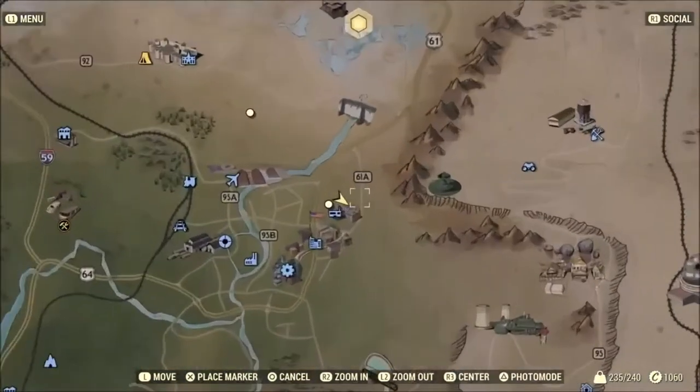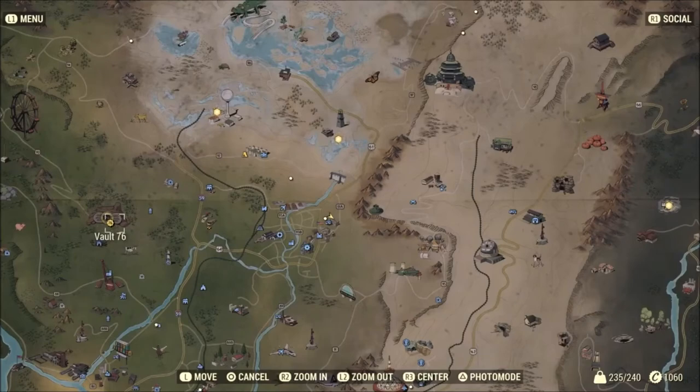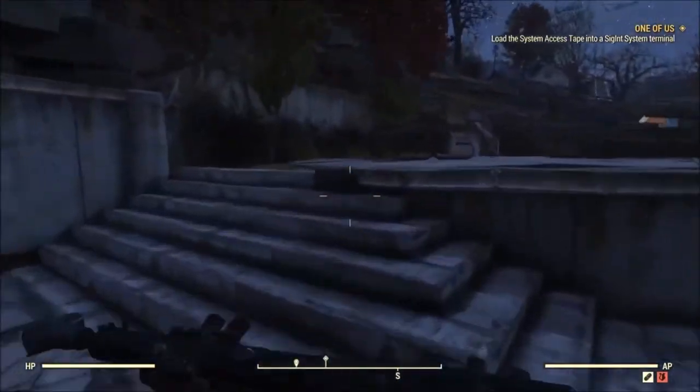Alright, it's right here — Morgantown High School, just east of Vault 76. All you need to do is come around the back, right around here, and you will find a green door.